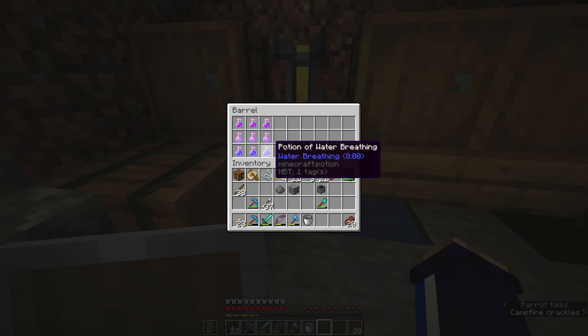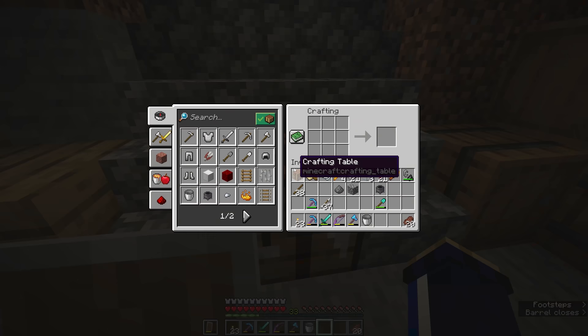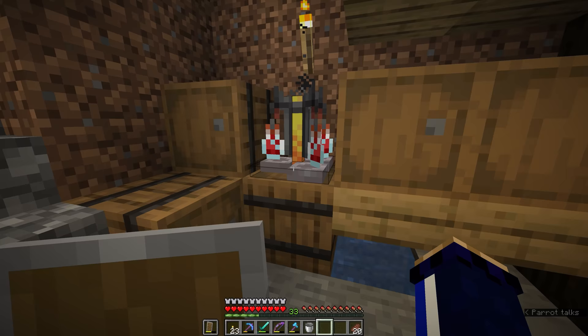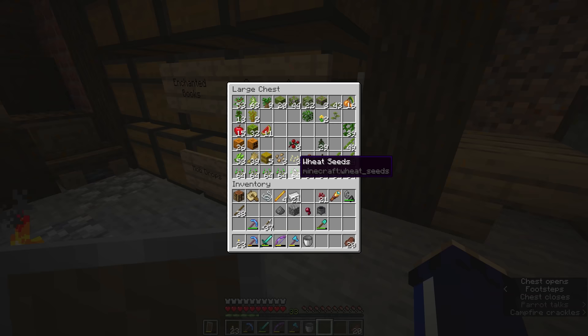For the amount that I use them, fire resistance and water breathing potions are two of the most important potions in the game. There is one more important potion which might be a little strange if it's your first time hearing about this. This is actually the one potion which doesn't require you to put nether wart into the brewing stand at all. Instead, we'll need to go to our mob drops and pick up a spider eye.